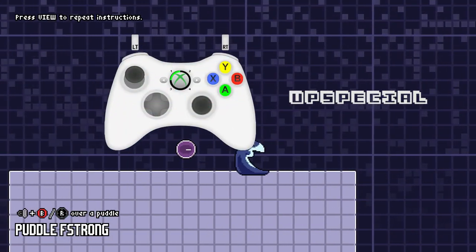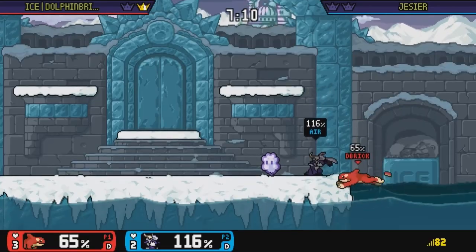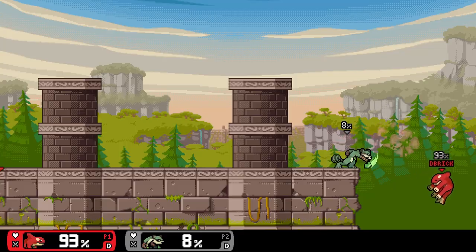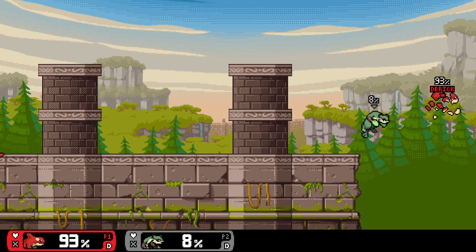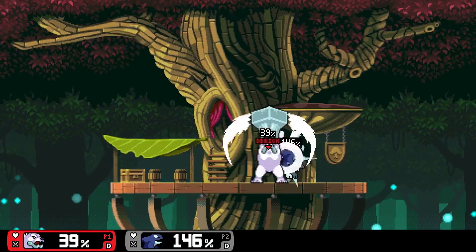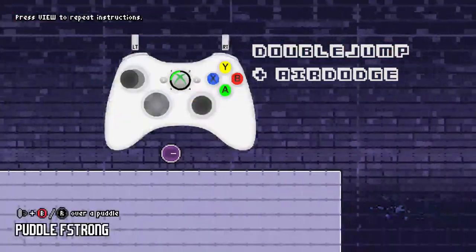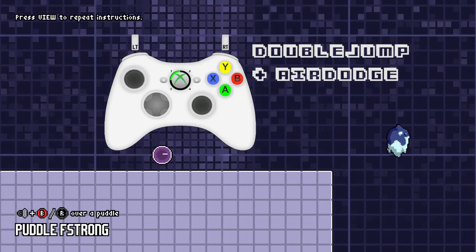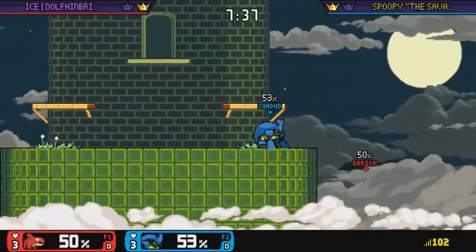If you've placed a puddle on the opposite end of the stage, it is almost always your safest bet to get back on stage. It has a long startup, so you want to bait your opponent into committing to you offstage, or else they'll have time to punish. This is not a recovery on its own, but it is the foundation that more advanced mixups are based off of.